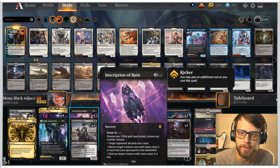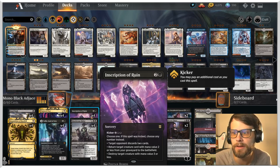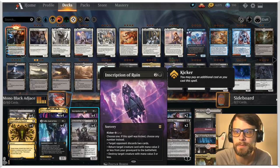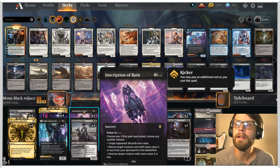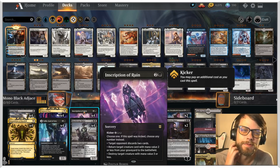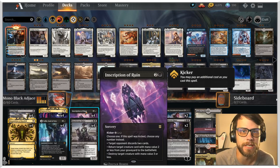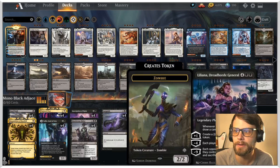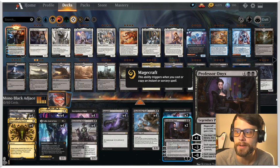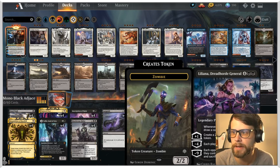The only other major testing card for me is Inscription of Ruin. This is a very different card than what I'm normally used to playing. Early to mid game it's okay — you can kill something, bring back a Valki, or discard two cards from the opponent's hand, which is most often what we'd do on turn three. Late game it's a nice pickup since we might get a Valki back and destroy something. For big finishers we've got Dreadhorde General as well as Professor Onyx — both very, very good. I've been leaning more towards Professor Onyx, but I thought I'd give Dreadhorde General a shot.